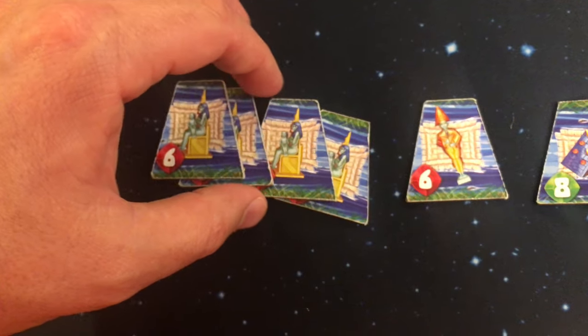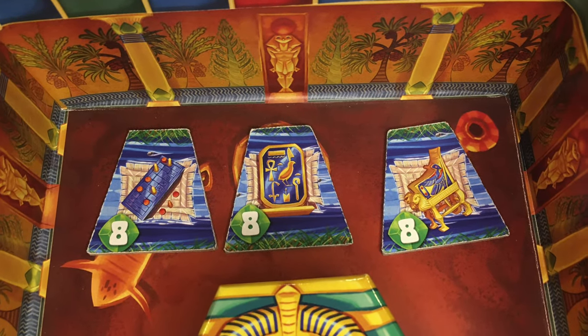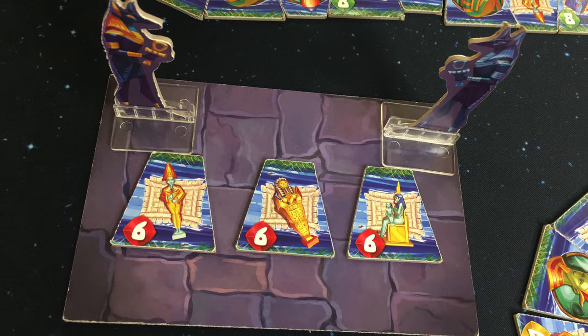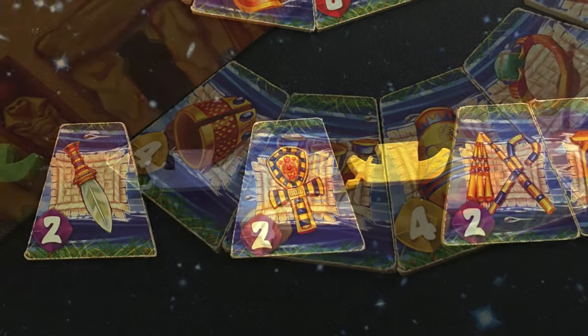There are 80 tiles total forming the river. There are 3 sets that include 8 tiles each, 3 sets that include 6 tiles each, 3 sets that include 4 tiles each, and 3 sets that include 2 tiles each.